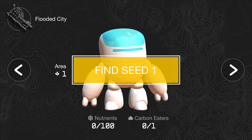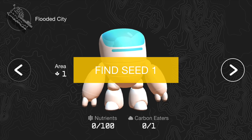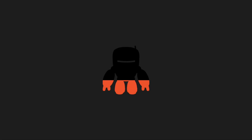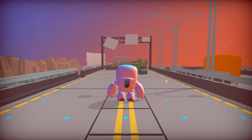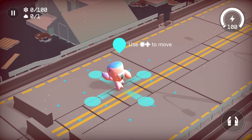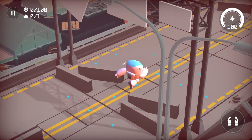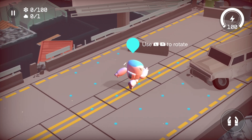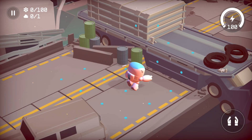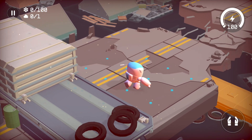Find seed one. I get it, so this is area one and in here we got multiple seeds that we gotta look for. Let's go for area one then. Holy crap, this looks awesome. This looks really good. Alright, let's go. Use LR to rotate — I get it, this is how you rotate. And the character is simply gonna escalate stuff by himself.